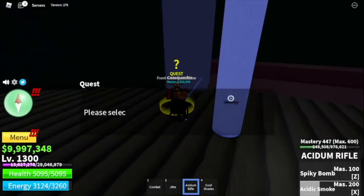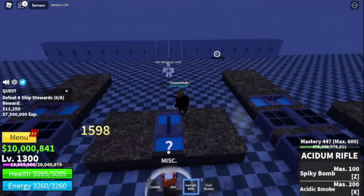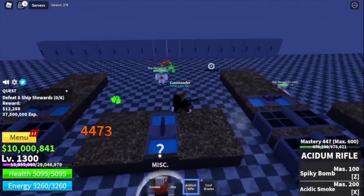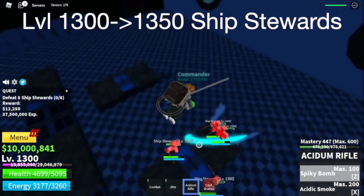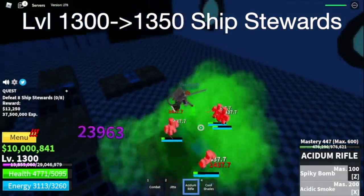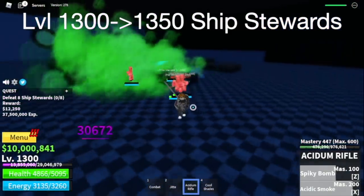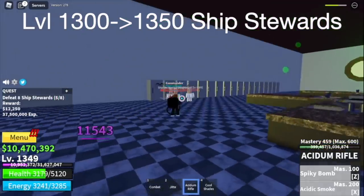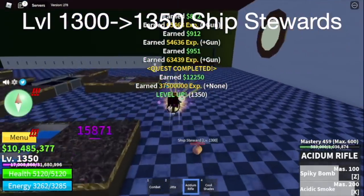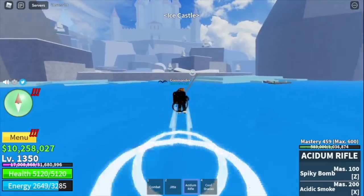Once you reach level 1300, next up the ship's rewards. This part is one of the hardest mobs to defeat. On the previous mobs, we used just 1 Z and X skill, but for this mob that's not enough. You can just left-click them or use your Z or X skill. The goal here is to reach level 1350.